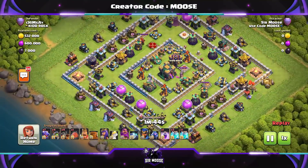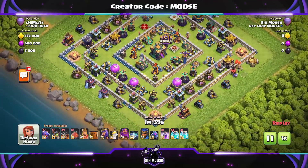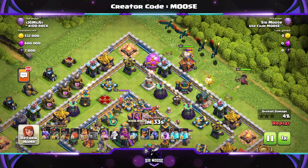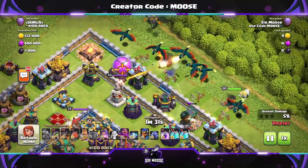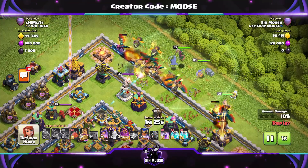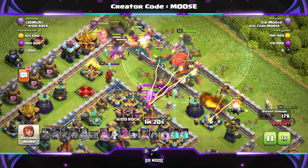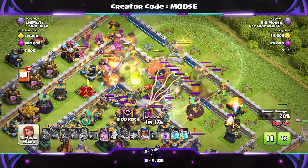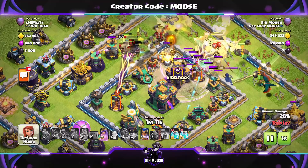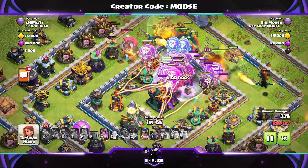On to our next one — a centralized town hall. We're okay, we can take this base out. So we're going to send in the king and queen here. I know the king will break through the wall and go towards the centre of the base, but we decided to just spam-attack the base. Sometimes that's best — by spam attacking, you're protecting your king and queen for further on in the battle. Remember, you've got one rage spell, so you really want to save that to take out the town hall with your balloons. Again, we've hit a tornado trap — having bad luck today, but I think we're going to be okay.